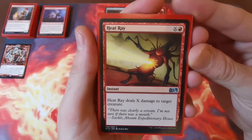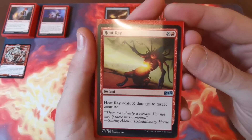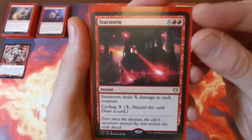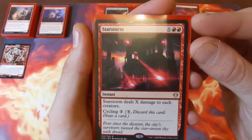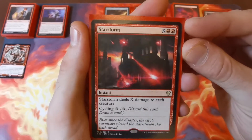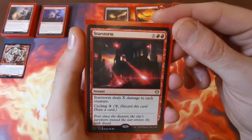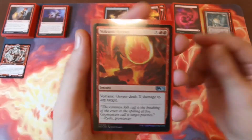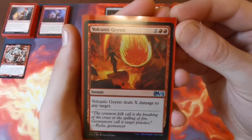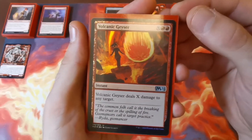Heat Ray — our first X spell instant. You can use this one with your Braid of Fire for extra damage to target creature. Star Storm — X and two red — deals X to each creature, so if you pump it for 10, Toralf is going to be blasting that fury around the whole board. This is a potential win condition later in the game. Volcanic Geyser — X and two red — deals X to any target, so this lets you hit a planeswalker or a player.